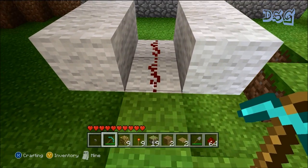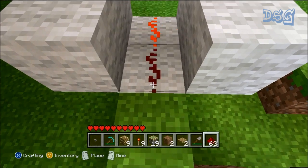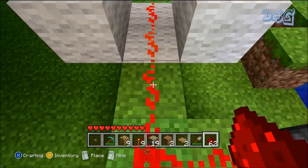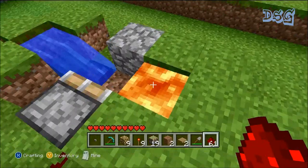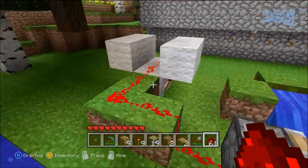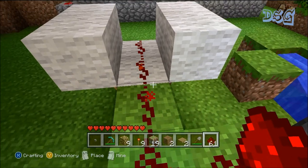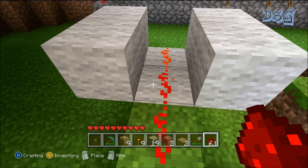It kicks up again, and that's how you restart it once they burn out. I do have to replace it really quickly — and there we go, it's going again. You can connect it to whatever you want to connect it to. This one is really fast. I do believe this is the fastest you can get redstone to tick without burning itself out instantly.